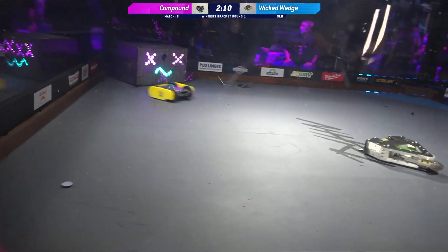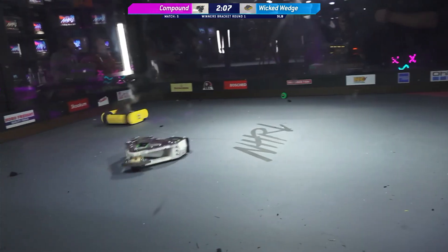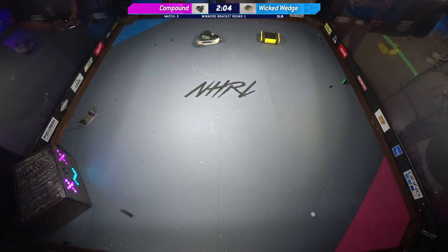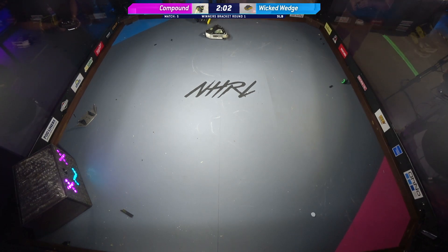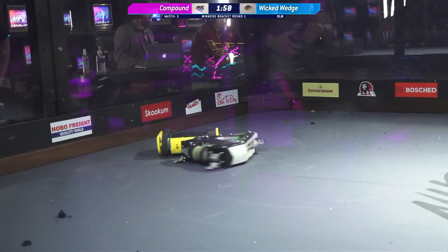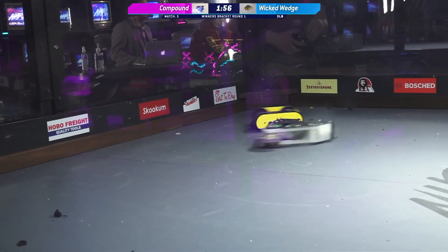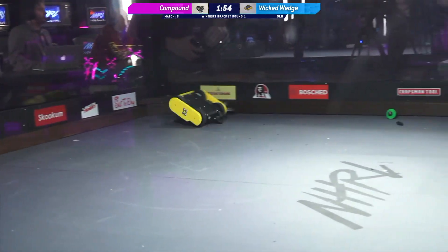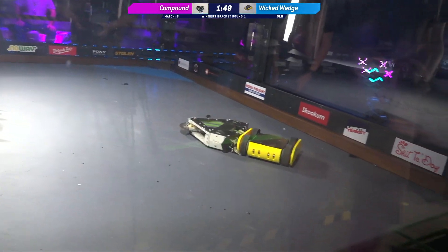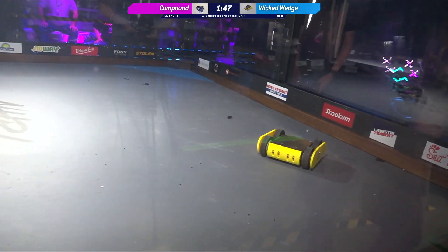Kyle, tell me if I'm wrong — this looks like a 3-pound version of Fusion on Battle Box. 100% what we're looking at right now. It's got a very powerful vertical spinner on it. You saw that nice hit there sending Wicked Wedge end over end. And we saw some massive hits from that horizontal bar earlier, but that bar doesn't seem to be up and working. It's okay, they got another weapon.